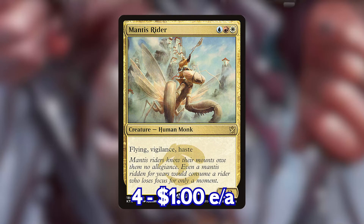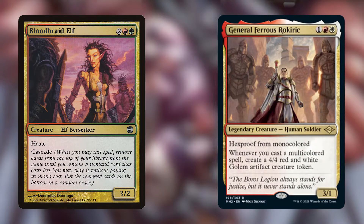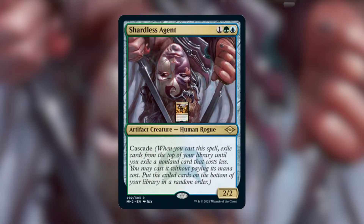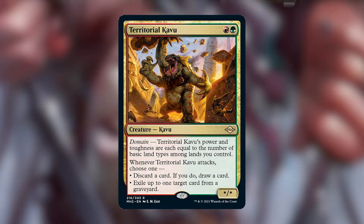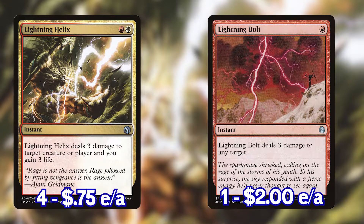Our last three-drop is Mantis Rider — just a great aggressive card in this deck that also gets Hexproof through Scion of Draco. The last creature we have in the deck is Bloodbraid Elf. This is great on turn four after we cast a General for the same reason Shardless is. If we're lucky, we can cascade into a Shardless into a Kavu, and if we have General out, it's pretty much GGs if they don't have a sweeper. We also have a few solid removal cards: Lightning Helix and one Lightning Bolt. These are both solid removal spells that can go face if we need to.